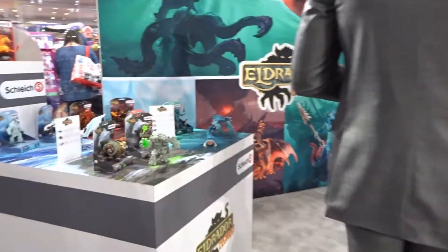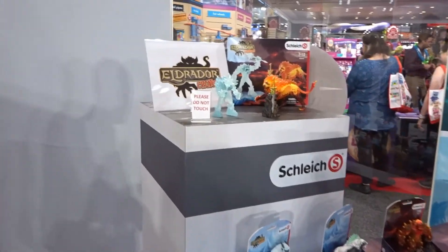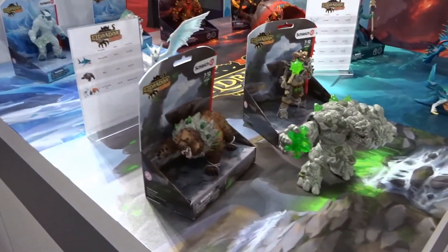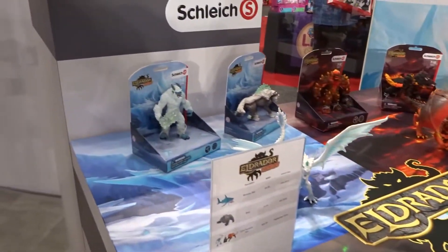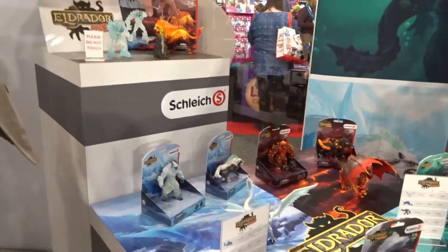At El Jador, we're relaunching. We used to be more focused on knights and dragons, but now we've learned that kids are more into the actual items. So we came out with a new line, a new launch. We have four worlds: stone, ice, fire, and water, and they all fight against each other to get this magical sword.